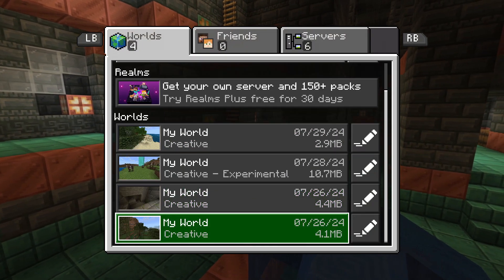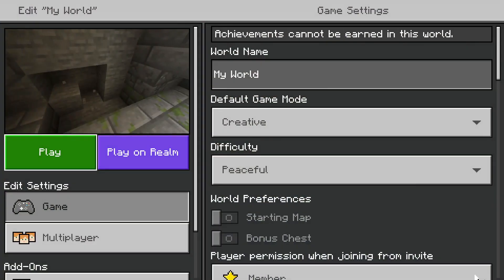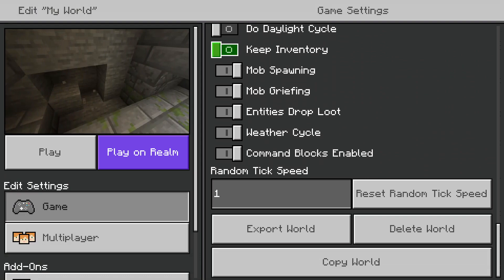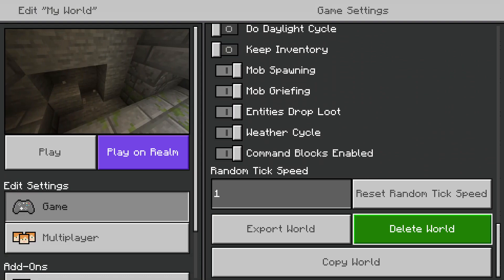From here you want to scroll down and select the edit icon beside the world you want to delete. Once you've done this, you want to scroll over to the right and ensure you're under Game Settings. From here, just scroll all the way down to the bottom of the page. Once you're here, you have the ability to export your world, copy it, as well as delete it.